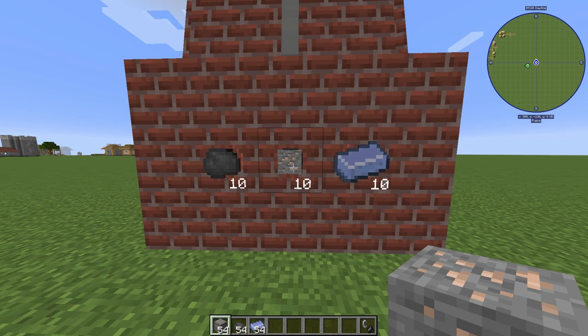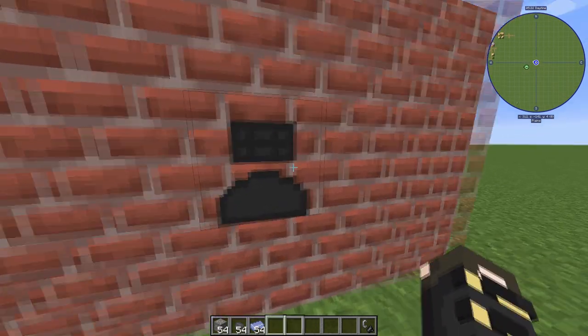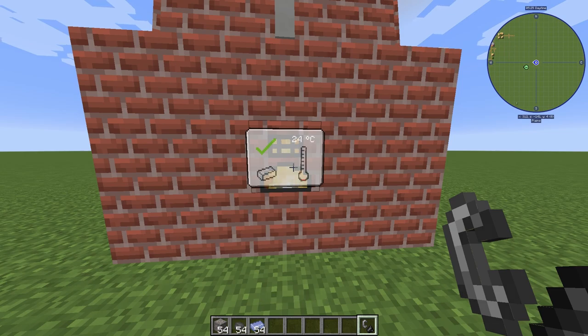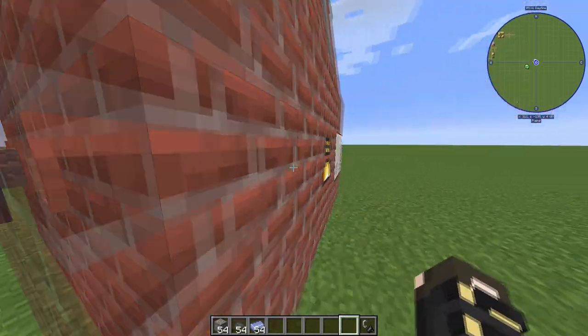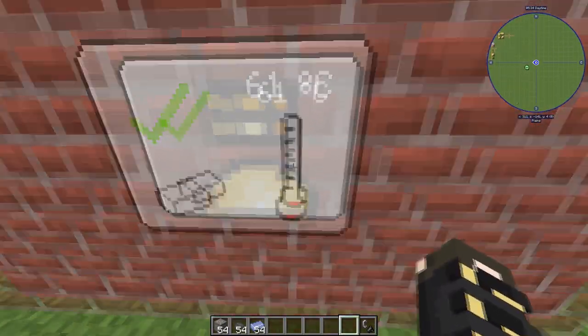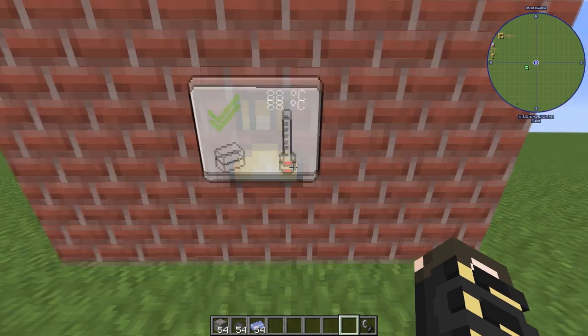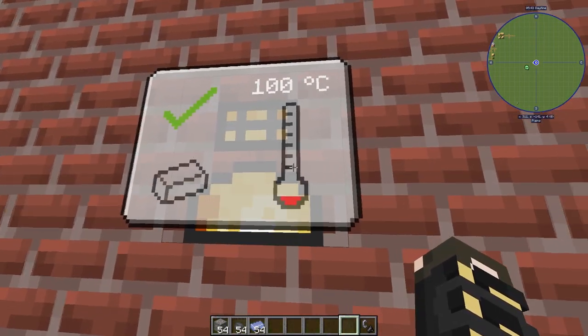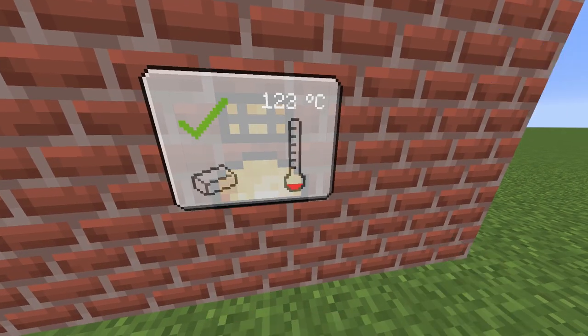Once you've got at least one of each resource, you'll be able to turn on the blast furnace. To activate it, you'll need a flint and steel, then right-click the controller with it. This holo GUI should pop up, and it tells you a plethora of things. First of all, it tells you the temperature. The threshold for smelting is 500 degrees Celsius — you can go into the config to change it to Fahrenheit or Kelvin — but the blast furnace needs to reach 500 degrees before it starts actually smelting anything.